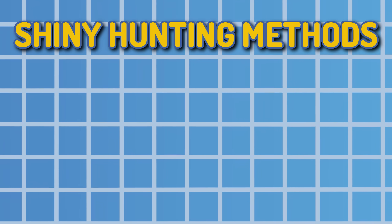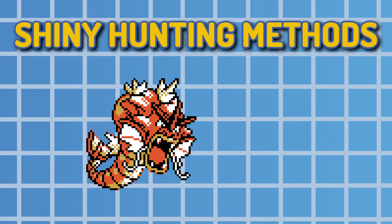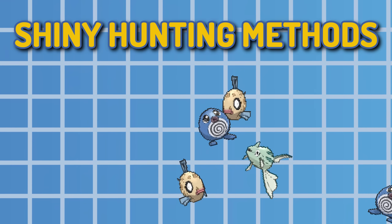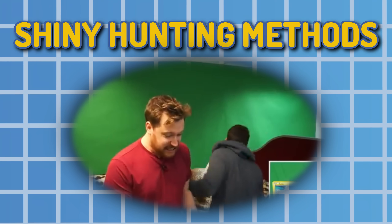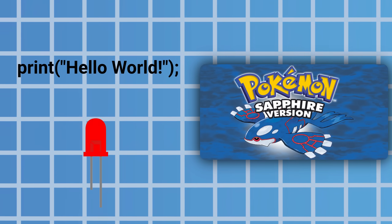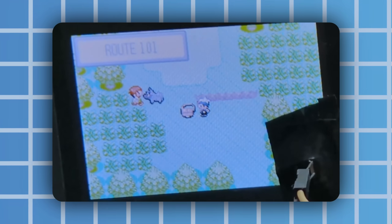Each generation also has some unique methods to increase your chances. Gen 2 featured shiny breeding alongside the Lake of Rage Gyarados, Gen 4 had the Poké Radar, and Gen 6 had Chain Fishing, which are great ways to increase your odds, but also take a very long time. So I thought I would combine my love of Pokémon with my skill of programming and very basic electronics, to create a shiny hunting machine capable of performing these actions over and over again, until a shiny pops up.